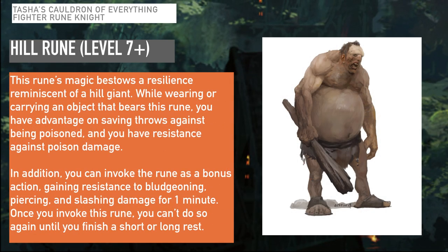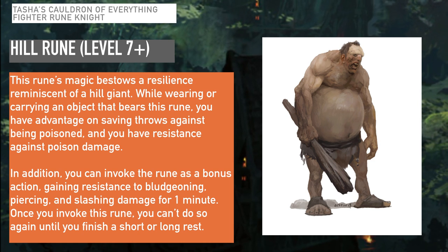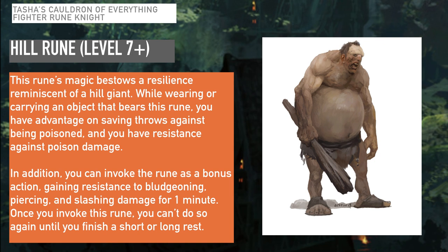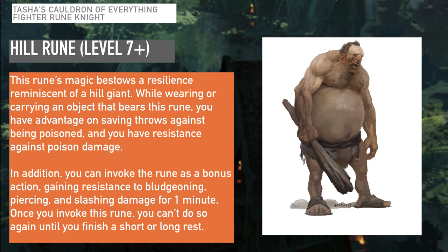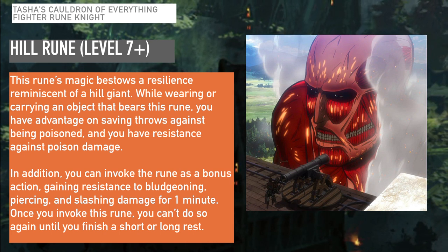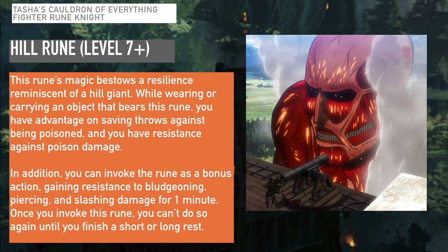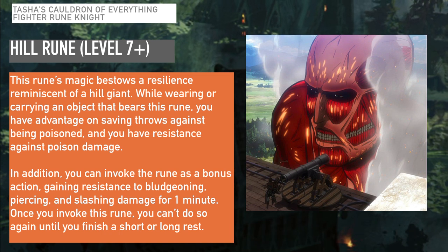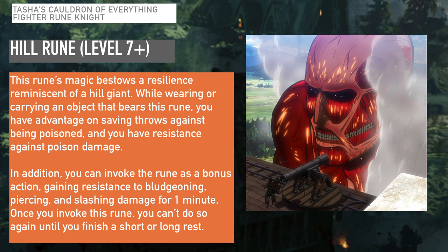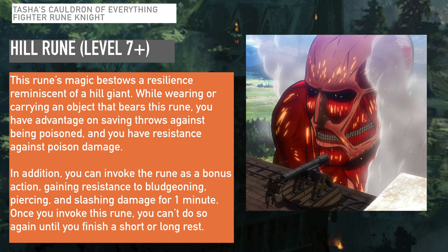That covers all level 3 rune options. At level 7 or higher, you can choose the Hill Rune, which bestows resilience reminiscent of a hill giant. While bearing this rune, you have advantage on saving throws against being poisoned and resistance to poison damage. You can also invoke it as a bonus action to gain resistance to bludgeoning, piercing, and slashing damage for one minute. This is fantastic — resistance to BPS damage is really powerful, especially at lower levels. However, it becomes more setting-dependent at higher levels where necrotic, radiant, or psychic damage becomes more common.